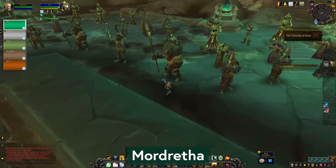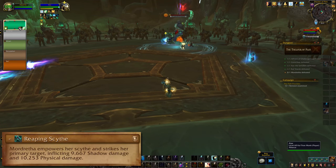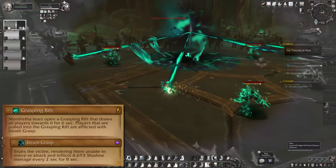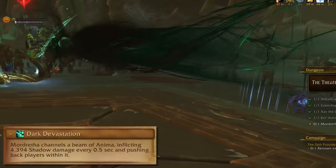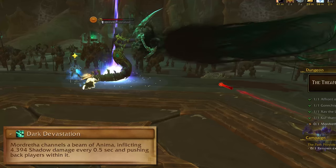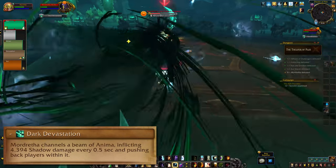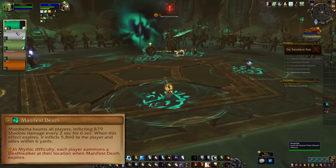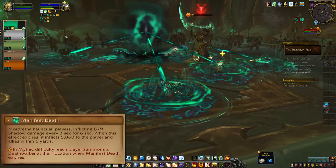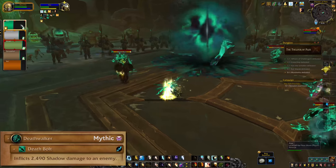Our last boss is Mordratha, the Endless Empress. She'll use Reaping Scythe, which sounds like a cleave but just hits the tank. Grasping Rifts will spawn and drag players towards them — fight the pull. Dark Devastation is a giant rotating death beam that I personally recommend you avoid; I tried it and it's bad for your skin. Manifest Death does dot damage to everyone and a 6-yard AoE around them when it falls off, so loose spread. When it drops, each one spawns an add that needs to be kicked and killed.